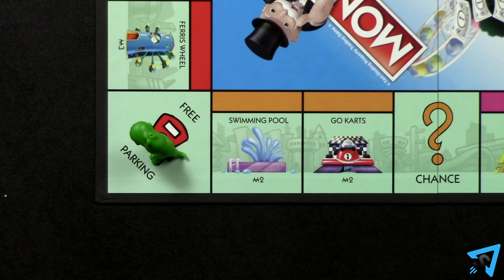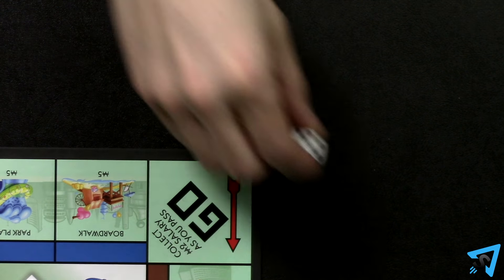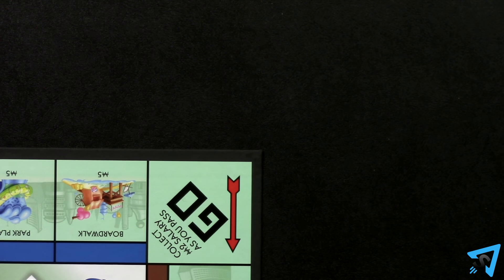If you land on Free Parking, then nothing happens. After following the rules for the space you landed on, your turn ends. Pass the die clockwise and the next player goes.